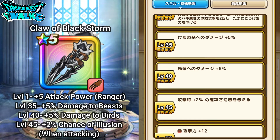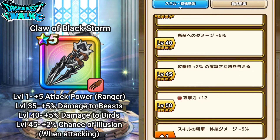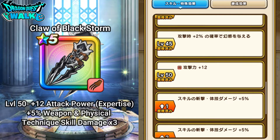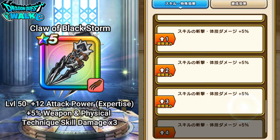At level 35 you get plus 5% damage to beasts and plus 5% damage to birds. At level 45, when attacking, you get plus 2% to the rate at which you can inflict illusion on an enemy — that's actually pretty good. At level 50 you get plus 10 to your attack power if you have expertise with this weapon.